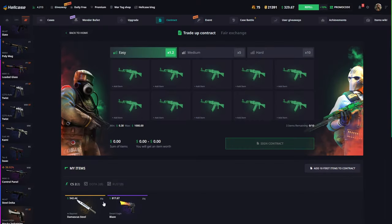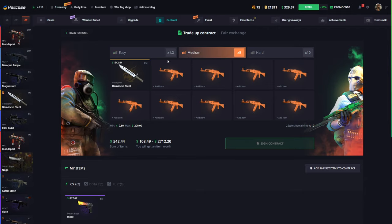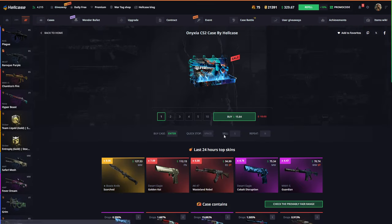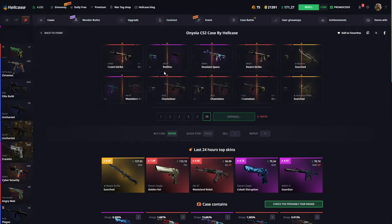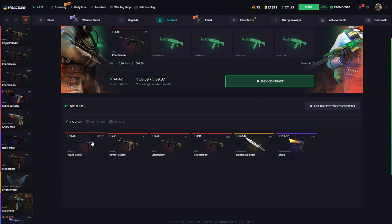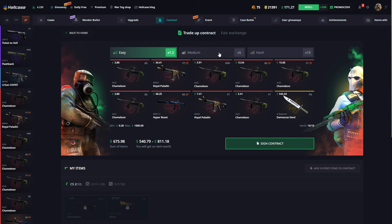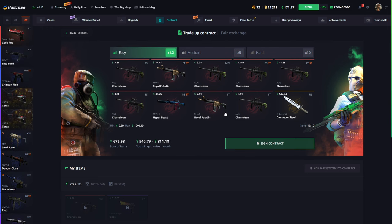How much did I just use? I don't know. Okay, I need to add more. We'll do one more time — I'm going to open this case 10 times and maybe get something like $100, that's enough. We're going for contract again. I want to try contract — I haven't done it in a while. Medium? No, let's try medium. What, what, what? Let's try easy.